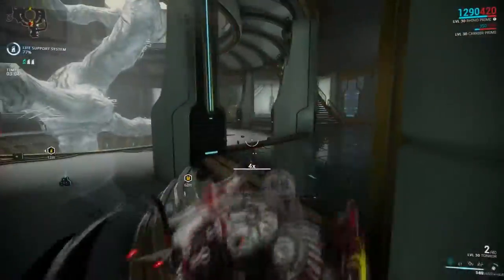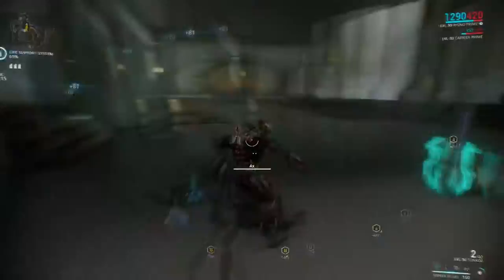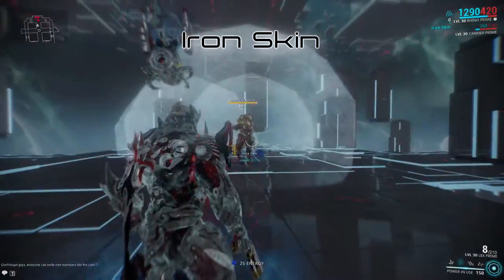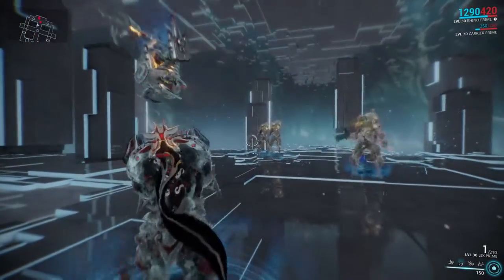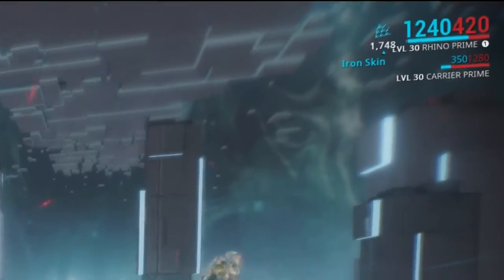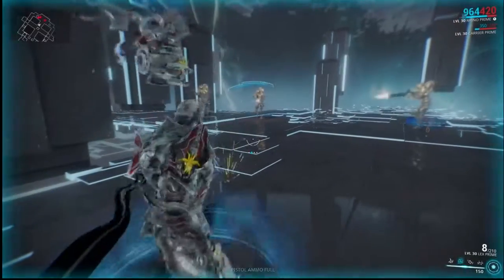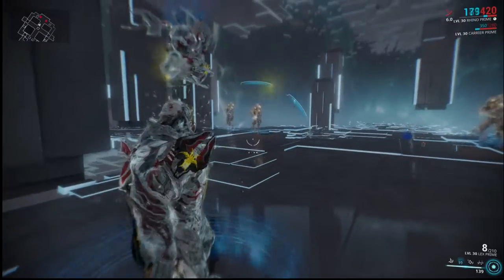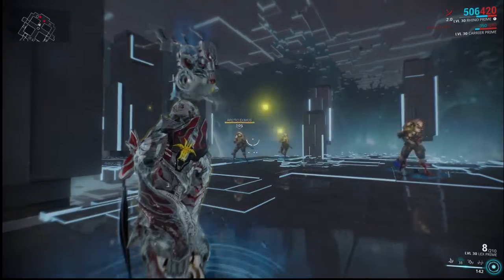The Augment Ironclad Charge makes it so that every enemy hit by the dash increases Rhino's armor rating by 50% for 10 seconds, further reinforcing Rhino's tanky nature. Iron Skin encases Rhino in a shell that protects from all damage and crowd control effects. Damage taken in the first four seconds after the cast gets converted into extra health for the skin, increasing its durability. Using Rhino Charge while Iron Skin is active makes all enemies hit by the charge receive a blast status proc.